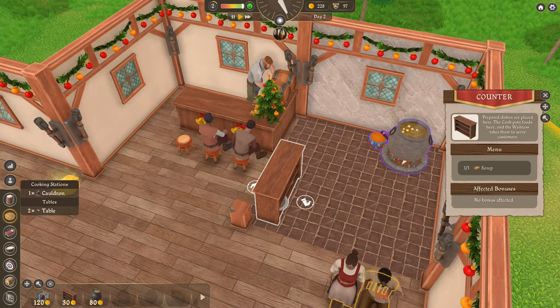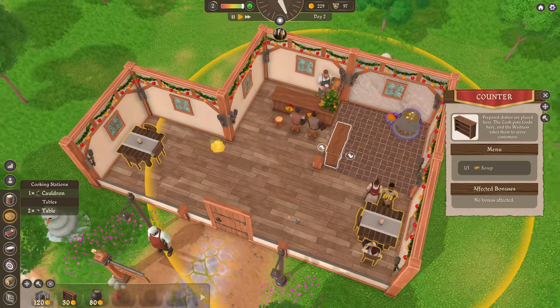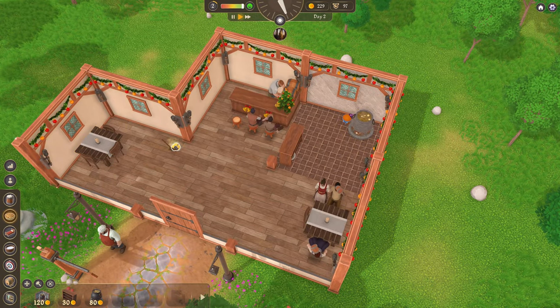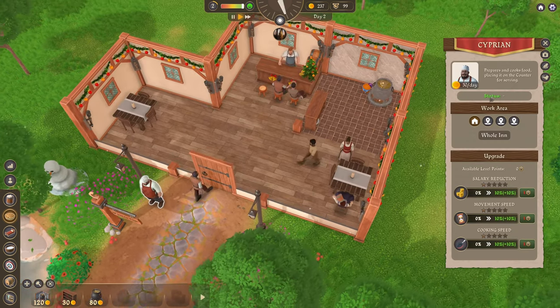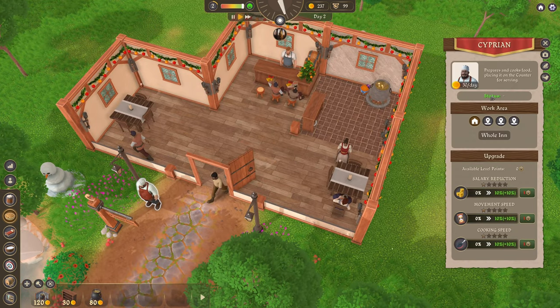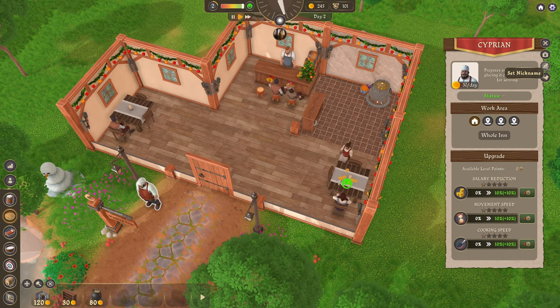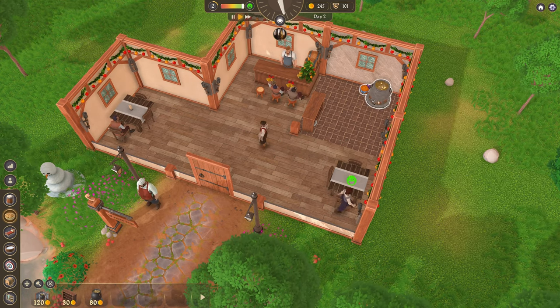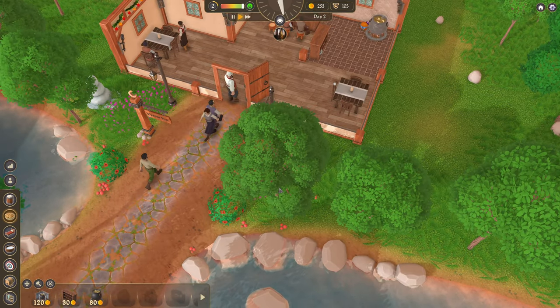So that's serving that counter, which is then in turn serving that table and that table. We can do some actions ourselves then. Cyprian, you're going to work — the cauldron's there. Unless nobody's ordered food yet and they're not cooking things in advance.